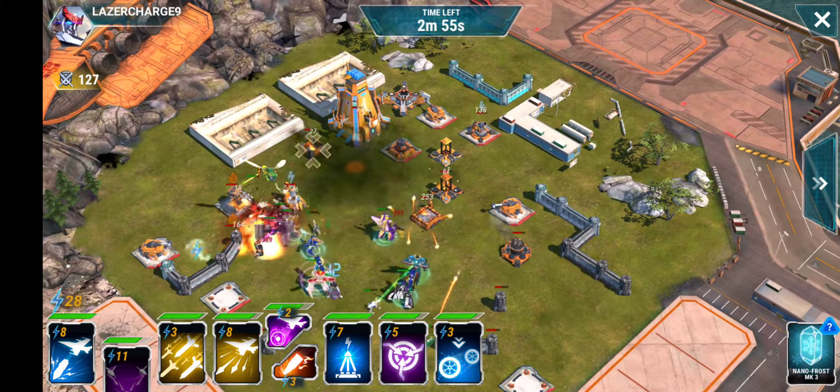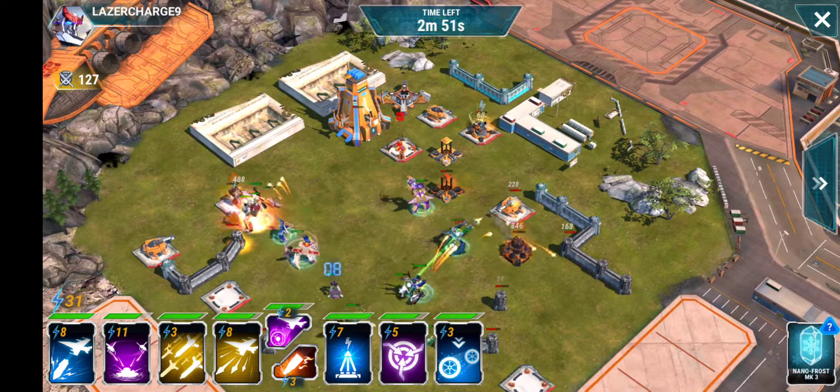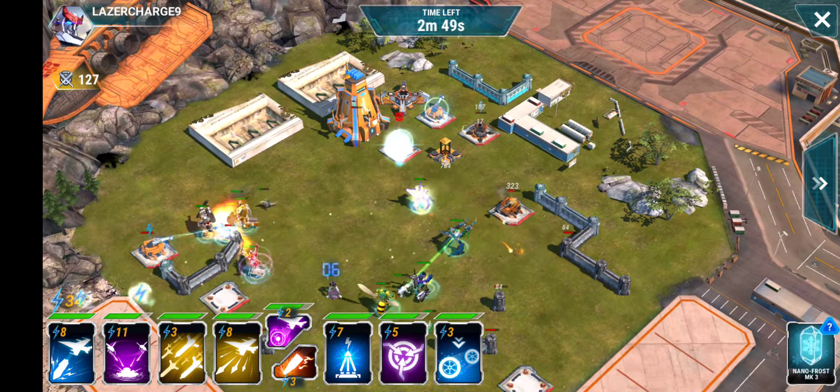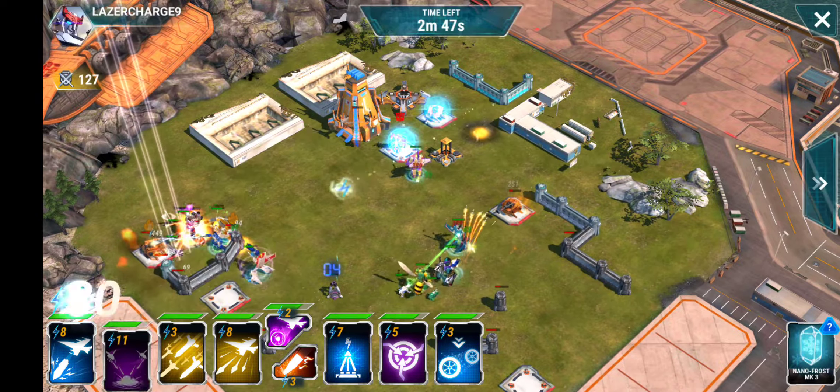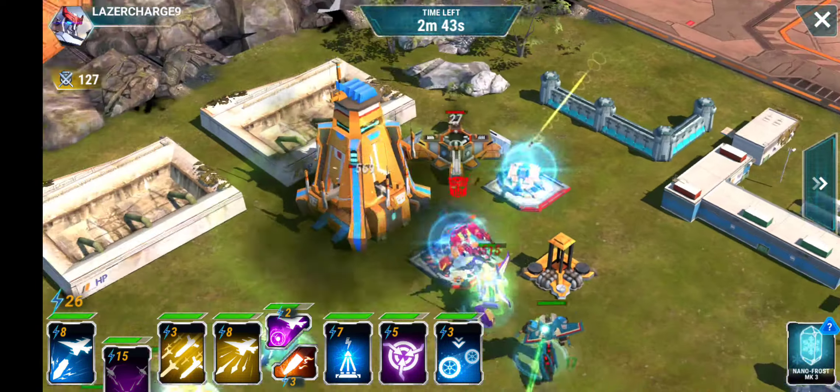This is why my Decepticon team is highly effective. I lucked out and got all kinds of amazing four-star bots on the Decepticon side, and the two three-stars I have on this team — Starscream and Blitzwing — they are no slouches either. Unleash Waspinator here and call it a day.